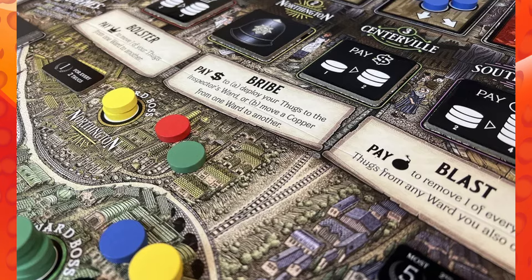Will your gang make it to the top and become the world's next crime syndicate? This Victorian-era gangster game, Five Wards, is designed for two to five players. Games can take about 60 minutes, and it is recommended for ages 13 and up — probably because you're a gang leader, which is not meant for young children.